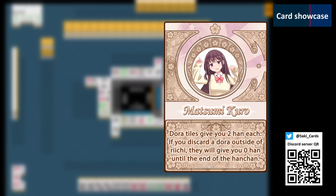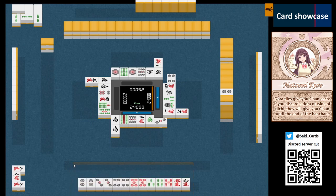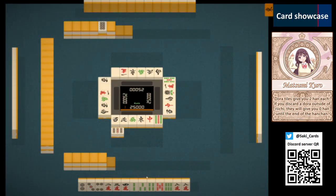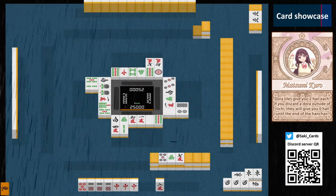Kuro, the Dragonlord of Achiga, is known to have a monopoly of Doras. Her ability will grant you two Han per Dora instead of one. However, if you discard the Dora outside of Riichi, it will then become valueless. When counting the Dora, your score is counted twice. Note that this is not considered as a Yakuhai. If you discard the Dora outside of Riichi, your Doras will lose all their value for the rest of the hanchon if you play as Kuro. Situations may arise where all of your remaining tiles are Dora and you are forced to discard one of them — this will cause your Doras to become valueless.